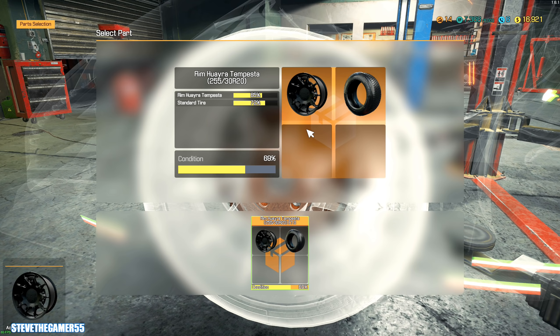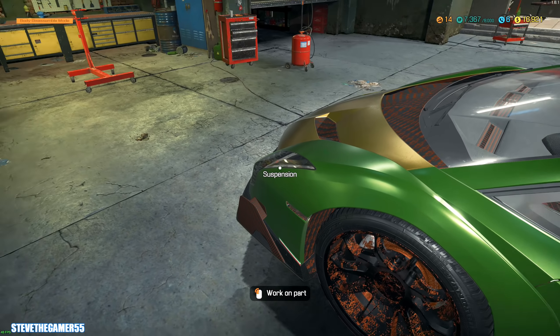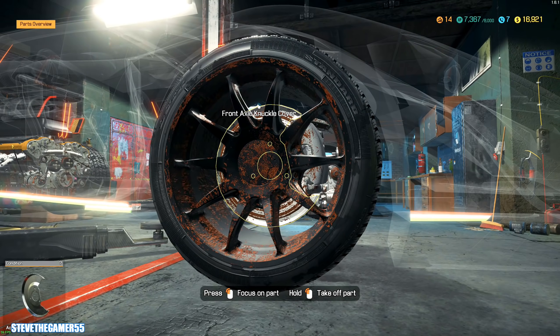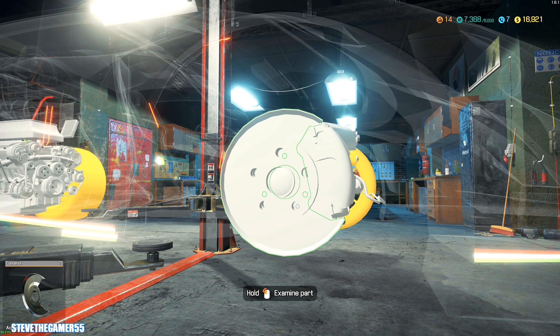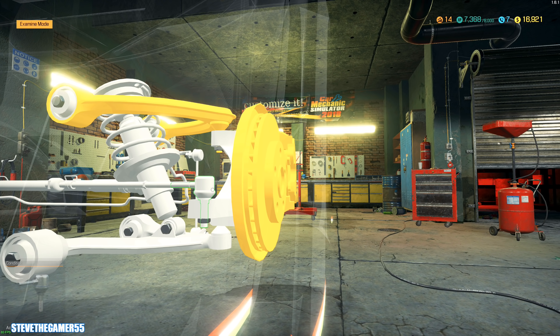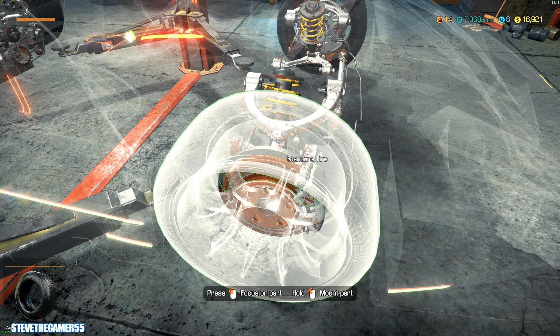I'm pretty sure there's more stuff I should be checking, but we got the tires right now. This car looks like it just went into a river or whatever and luckily made it. That's the only thing I could say. Who would leave the Veneno to get rusty like that? Not me. The brake system and the suspension — this is just me guessing right now, but you never know.